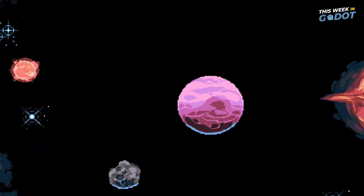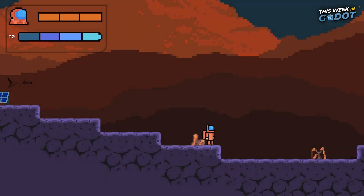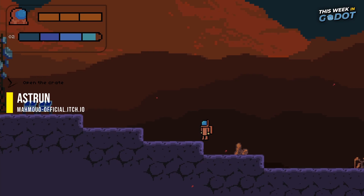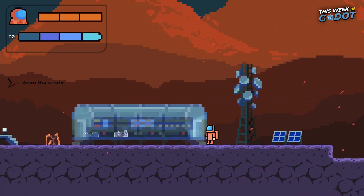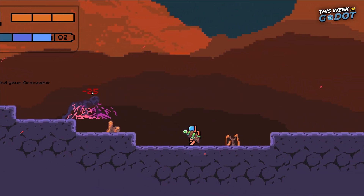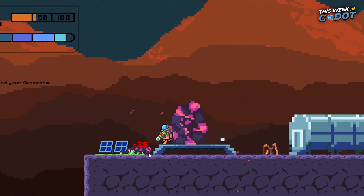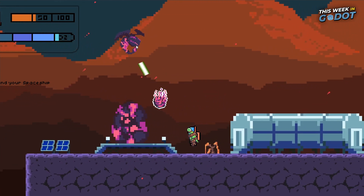Number four. Another game sent in by a regular viewer of the channel. In Ast Run, you've crashed on an alien planet — your mission is to explore the planet, collect the scrap you need to repair your spaceship, and get the heck out of there. Just be careful of the various aliens that aren't too happy about your visit. With different weapons and environments, Ast Run is a nice 2D side shooter for those looking to blast some alien butt.